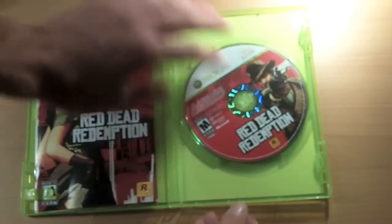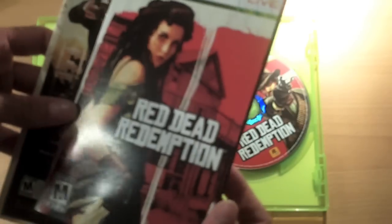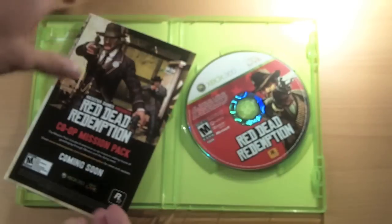We just cracked the seal on the back, as you can see. Inside, we have the disc itself — nothing too fancy there — and right here we have the Red Dead Redemption guide, just covering the different game modes and that kind of thing.